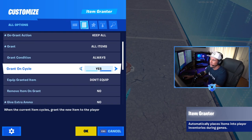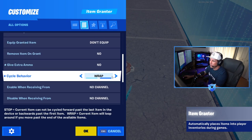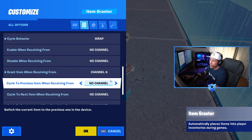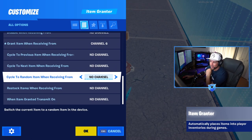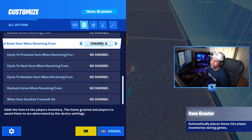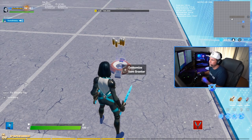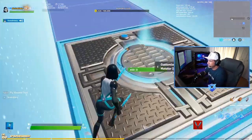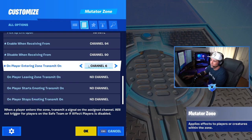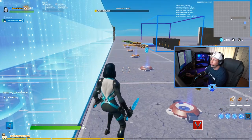The difference with this sixth item grantor versus all the others: triggering player yes, on grant action keep all — same as before — but instead of 'grant current item,' we're granting all items. We want everything we put in here to go to every single player, not a random item. So make sure 'grant' is set to all items. Grant condition: always. Cycle behavior: wrap. The key difference is instead of 'cycle to random,' we change it to 'grant item when receiving from channel six.' The sixth mutator zone transmits on channel six when a player enters.